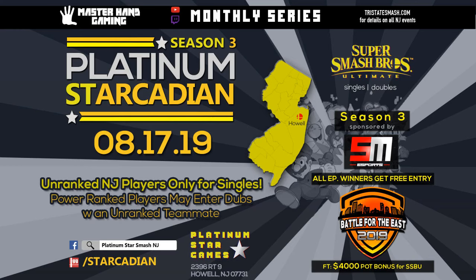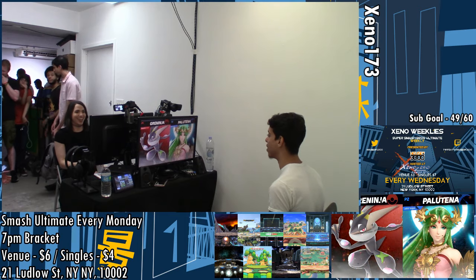Next we got Platinum Star Arcadian — it's an Arcadian, which means unranked NJ players only for singles. PR players could enter in doubles with an unranked teammate. Wait, only Jersey players can enter this? It just says unranked NJ players only. Unless you can disguise yourself as someone new and rig the whole bracket. I have proof that I live in Jersey now. Get a mailing address from Jersey and walk in with it. Also there's a Populness too — winners get free entry featuring 4,000 Populness for Battle for the East. That's an Alliance City Battle for the East, in October.